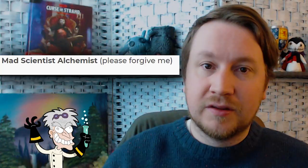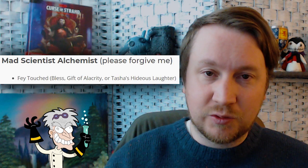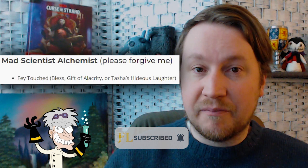The second alchemist theme I came up with — and I'm sorry about this one — is the mad scientist. You'll see why I apologize. First again you get Fey Touched as a feat. You can choose either Bless, Gift of Alacrity, or Tasha's Hideous Laughter — specifically Tasha's Hideous Laughter for this one, because what is a mad scientist without some mad laughter going on?